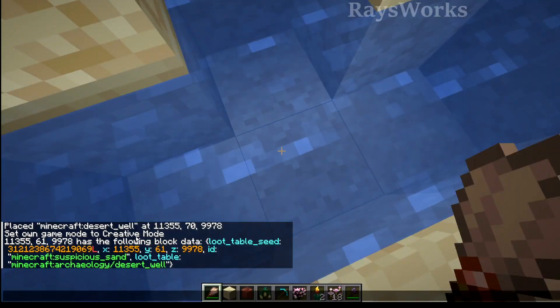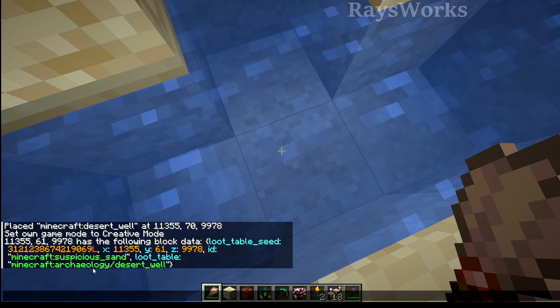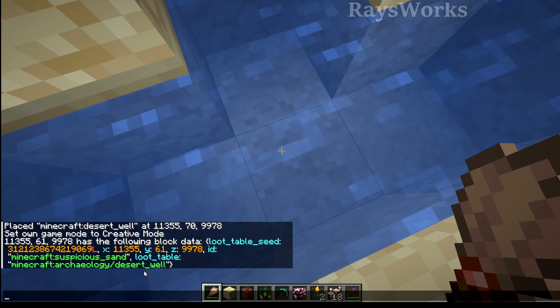If you look at the data of a real suspicious sand, it has a loot table seed that tells where the block is, what type of block it is, and the loot table is for the archaeology desert well. So the block itself doesn't know exactly what is inside of it, but does know what table to get its loot from.